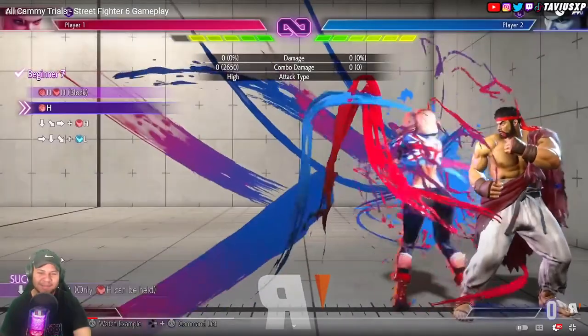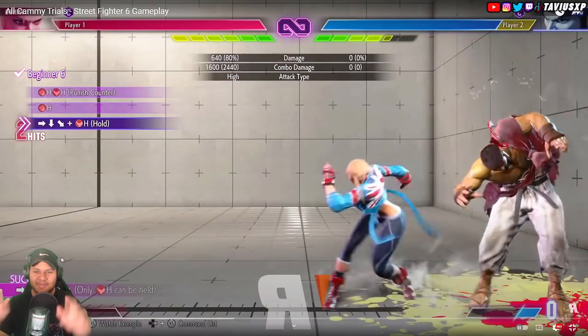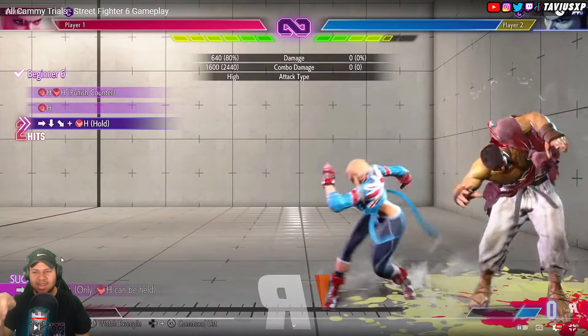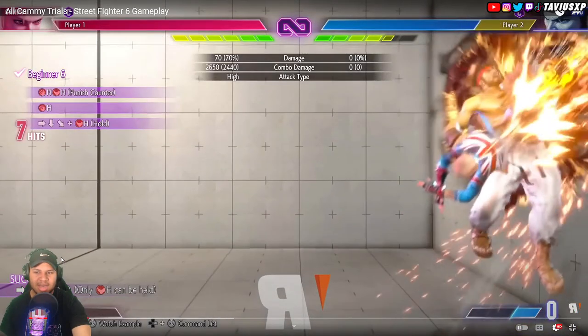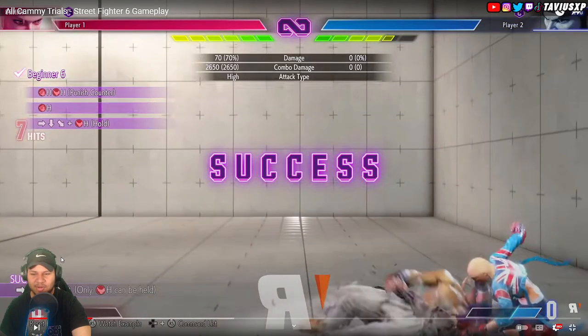These held moves she has - instead of just inputting the DP motion and pressing heavy kick, you input the DP motion and hold down the button a little bit. I don't know if it has to be timed or if holding it down for the maximum amount of time still allows the combo, but it gives her a little bit more damage and different properties. It also puts her in the corner.